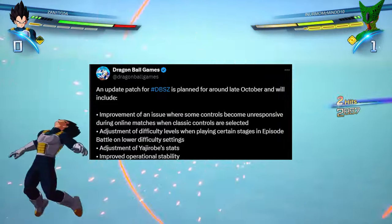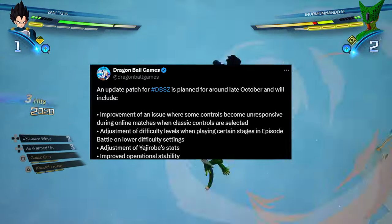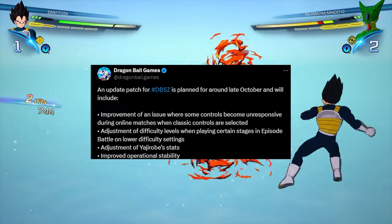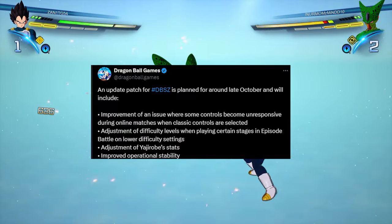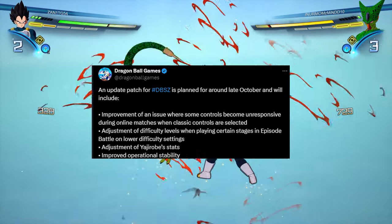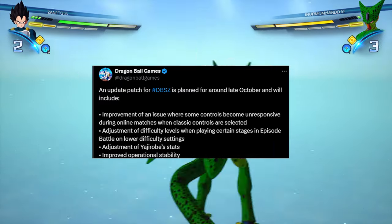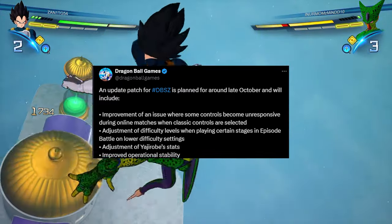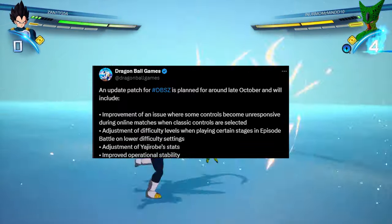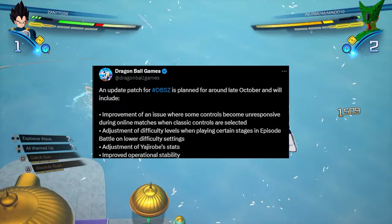There's also improved operation stability, and a lot of this is coming from community feedback — they're obviously listening. Yajirobi was a big concern, but fusions were also a bigger concern. I wonder if they'll tackle that with more updates, since they can sometimes slip in changes we didn't know about. I don't think fusions need to be buffed or nerfed — I just don't like seeing them every match.